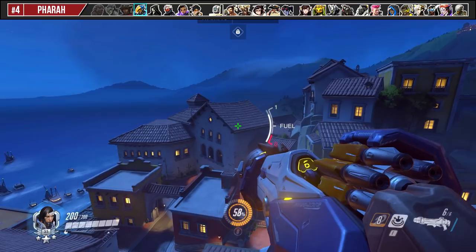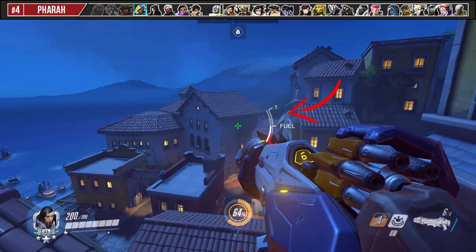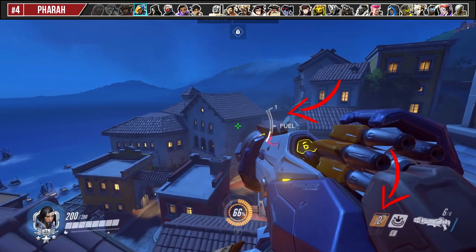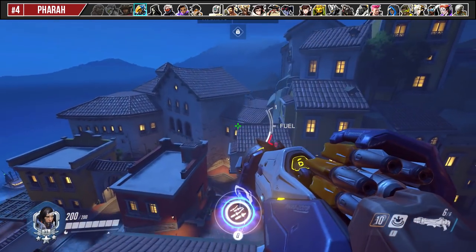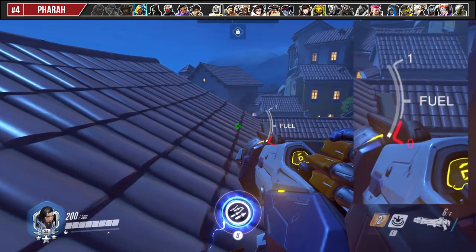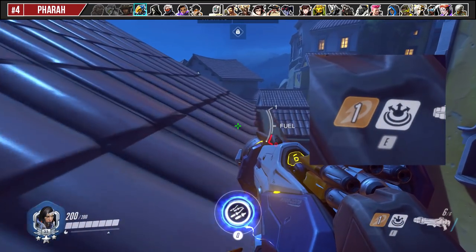If you're having trouble flying forever with Pharah, the trick is to just tap your Rocket Fuel, let it recharge a bit, tap it again, and repeat until Jump Jet comes off cooldown. If you're still struggling with this mechanic, you can try landing on angled rooftops. This doesn't let you recharge your Rocket Fuel, but it can slow down your descent and stall long enough for your Jump Jet to come off cooldown again.